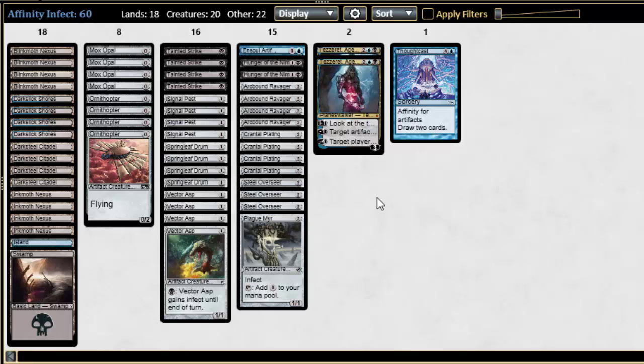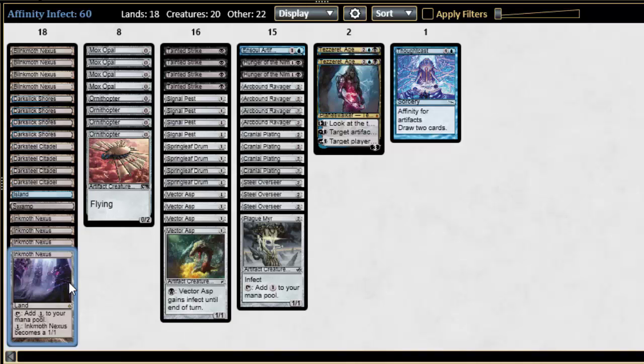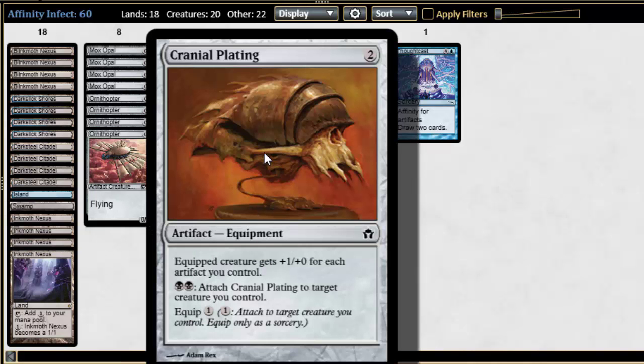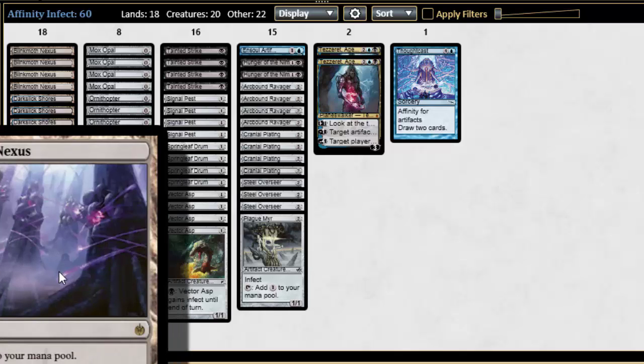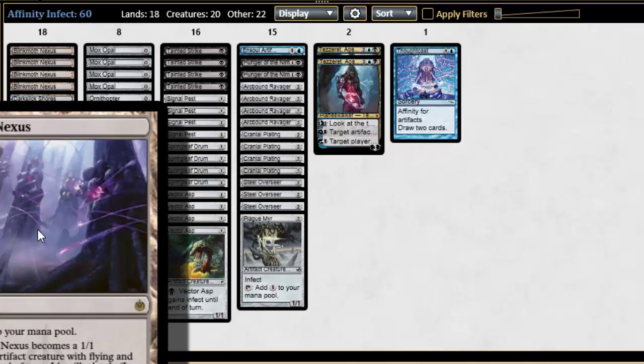If you think about Affinity, Affinity really already is an Infect deck, so why don't we push it more in that direction? Ink Moth Nexus plus Cranial Plating is absurd — gives them 10 Infect super fast. Poisons them with some gluten-free arsenic. It's gluten-free, but it's arsenic.